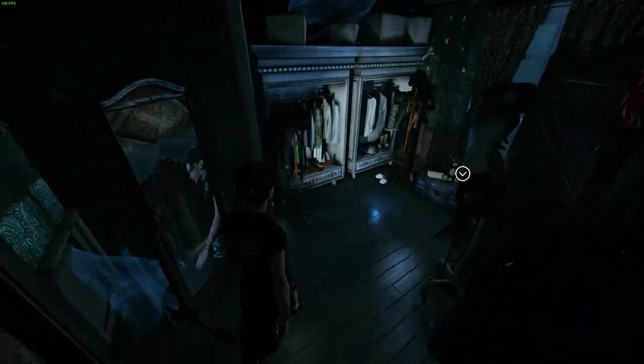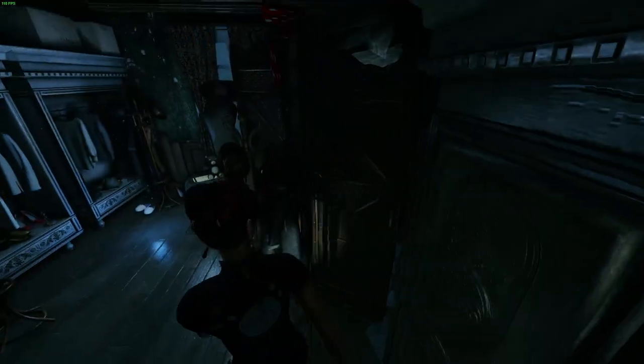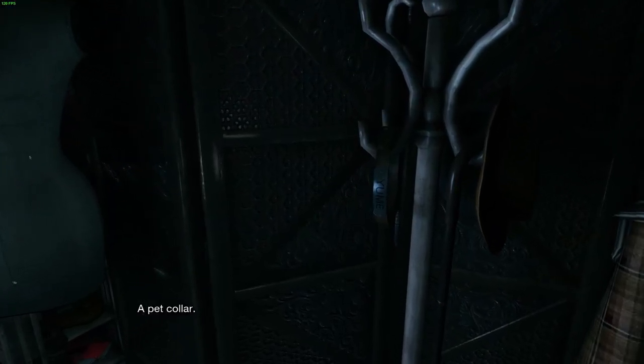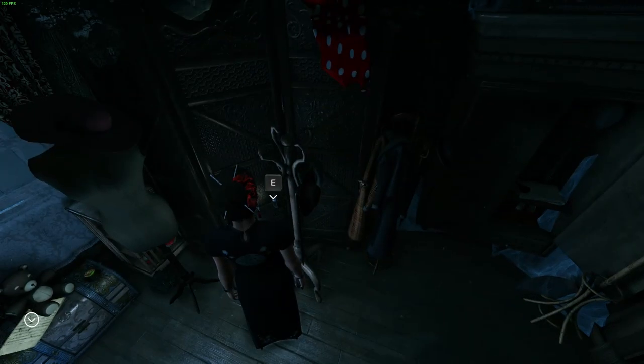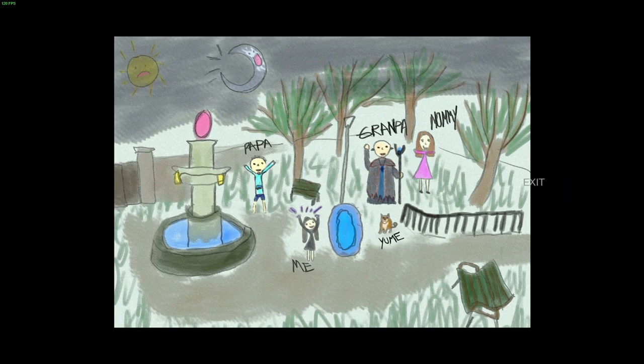Oh hello Shakespeare - what have we got? We've got some ointment, a pet collar - it has a name on it - and old clothes. I wonder what happened to the previous occupants of this place. There's a kid's drawing - a little girl conjuring magic, by the look of things - Mommy, Grandpa, Papa - looks like it's out in the grounds. The dog is named 'You-Me'. We also have a sad sun and a happy moon. Curious, very curious.